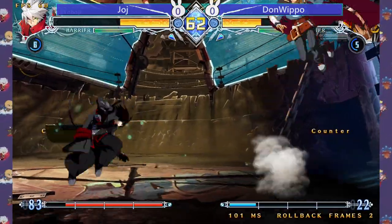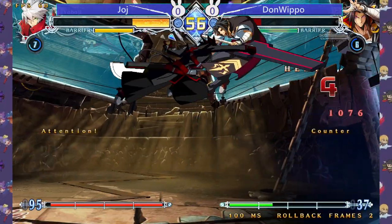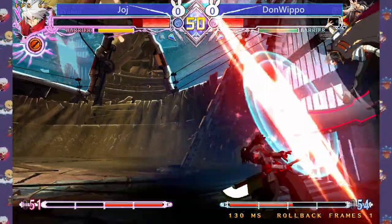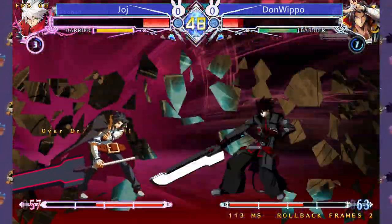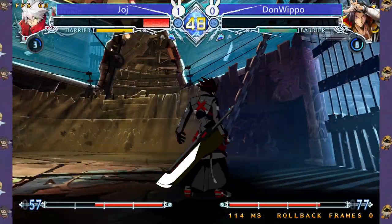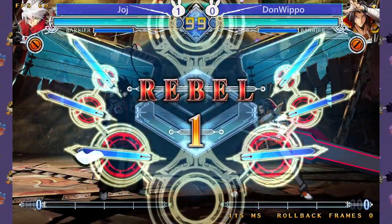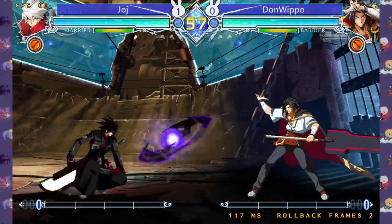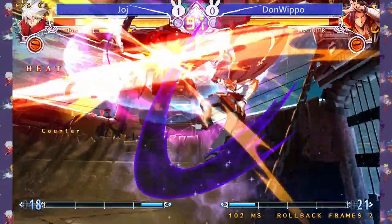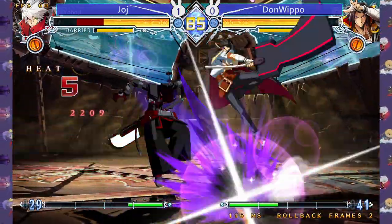Very intense set right now — could go either way. A good alpha counter from George to keep me in the corner. I wanted to try Nagas there — very well played from George, but I still have two games to make the comeback. That first game was pretty close — if I hadn't done that crucial drop it could have been different. The 6DA was a little bit too risky and got beaten out by Gauntlet Hades.